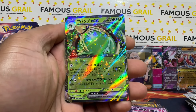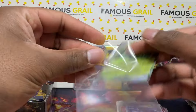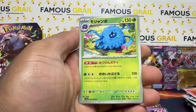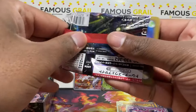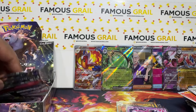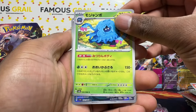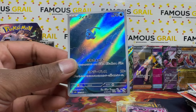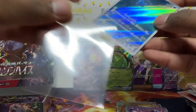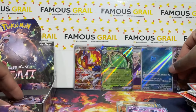We've got the Sinistcha — Sinistcha, I'm terrible at pronouncing stuff. Come on, let's hopefully get our last illustration rare or art rare. Does the new A-Spec take that slot? I haven't actually kept track of that, so we'll see if the A-Spec takes the illustration rare slot. Oh there we go — yes, we still get three illustration rares! We've got the Finizen illustration rare — a small Finizen with lots of water — nice artwork nonetheless, we'll take that.